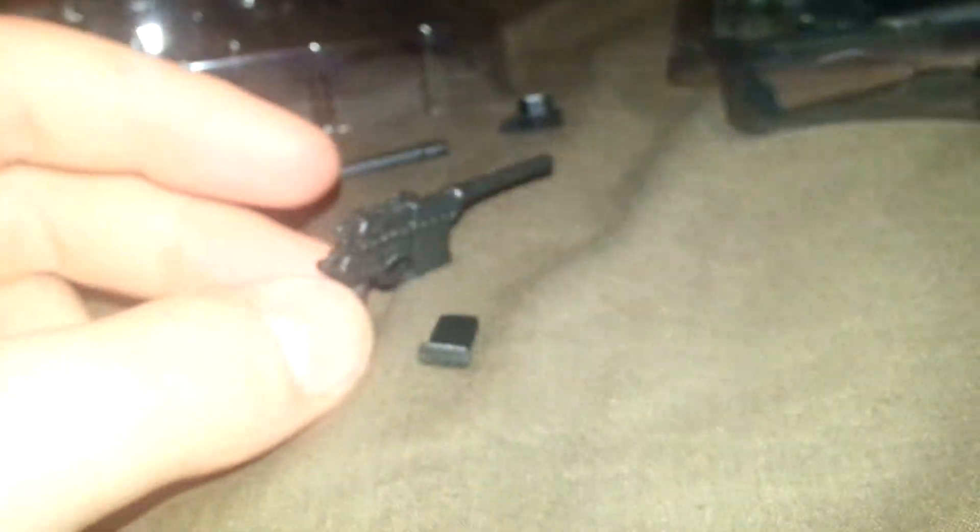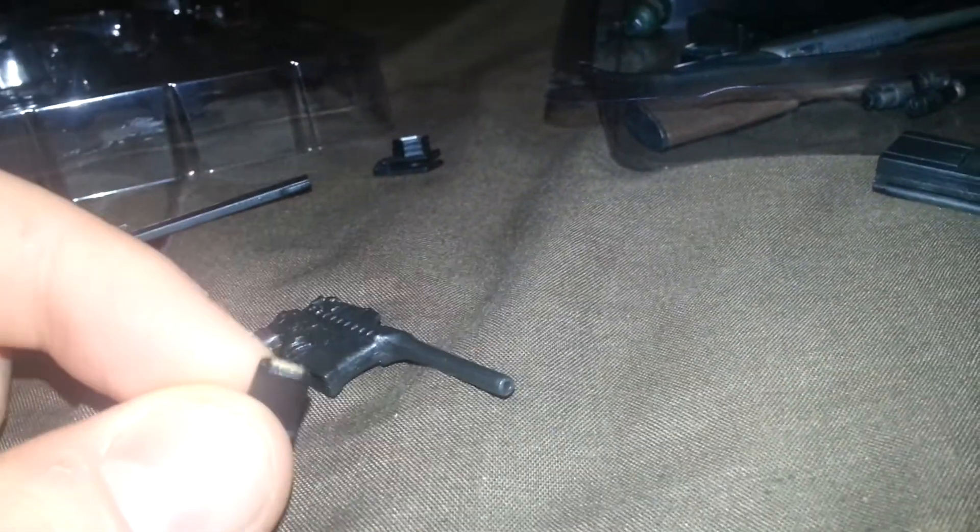The Mauser C96 — Red 9 — has a removable magazine. The Glock, which is supposed to be the Springfield XD, has a slide that moves back — not very much. The flashlight comes off, though I blue-tacked it in because it doesn't stay on, and it has a removable magazine. The revolver — you can take the cylinder out and pull the hammer back. The Silver Ghost — you can pull the slide back and take the magazine out.